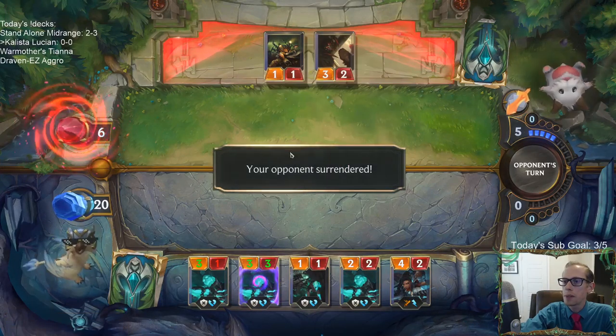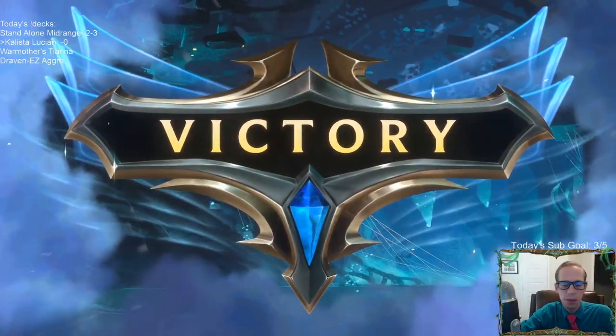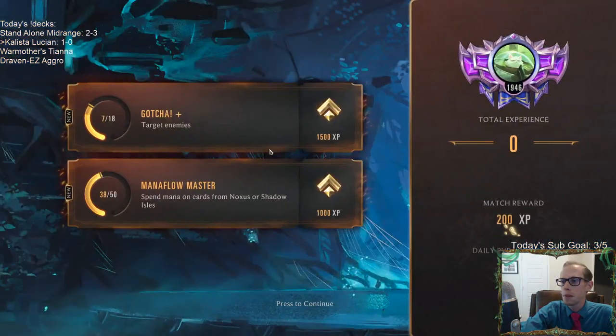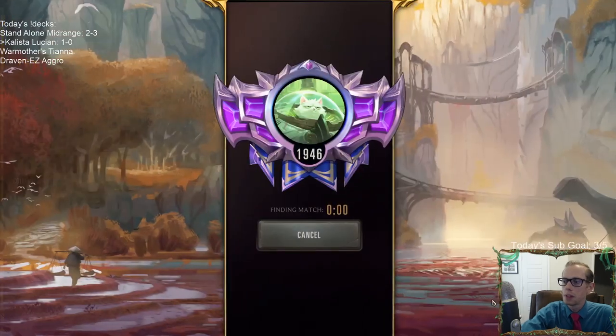Using the Withering Whale to get rid of the Scrap Scuttlers so they don't have a blocker. The Undying combo — that turn where we drew the double Single Combat — that was an amazing turn.